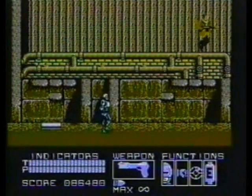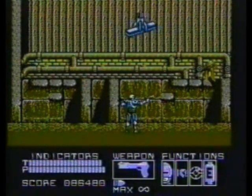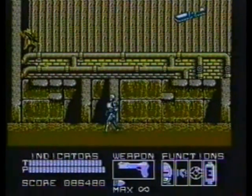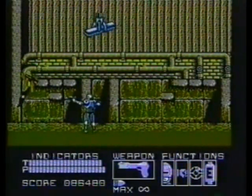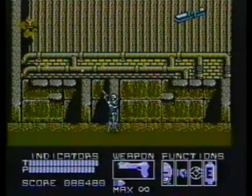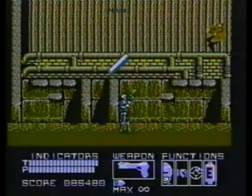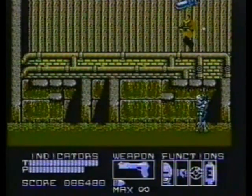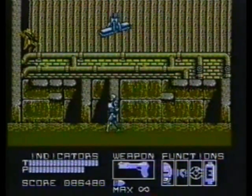Clarence Boddicker escaped from justice once — it's up to you to see that it doesn't happen a second time. As with the helicopter earlier, the best tactic is to blast him when he's in the corners. But don't pause too long between shots at him. If you do, he'll have time to take aim with a cobra gun, and you definitely don't want that to happen.